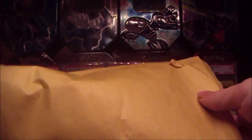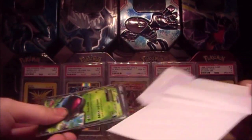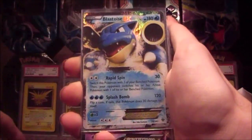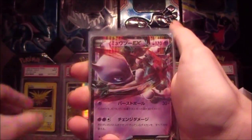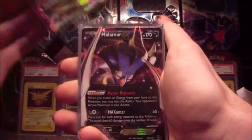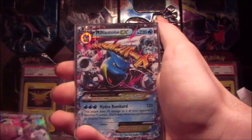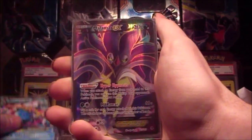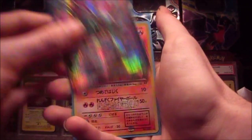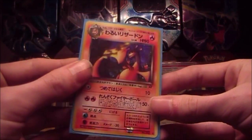We have a little bit more in this package — some loose cards. Let's see what we have. We have a Venusaur EX, a Blastoise EX, a Japanese Mewtwo EX, another Mewtwo EX, a Macriza EX, a Malamar EX, Hoopa EX, a Mega Blastoise EX, a Full Art Malamar, a Full Art Hydreigon, and last is a Japanese Hollow Dark Charizard.